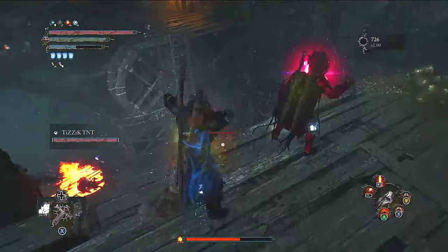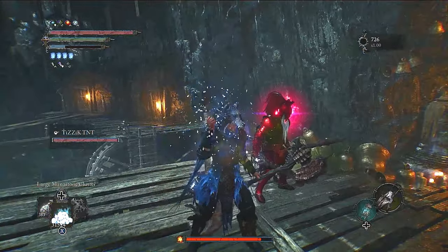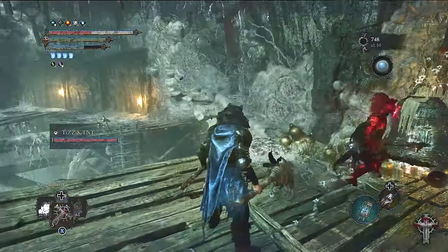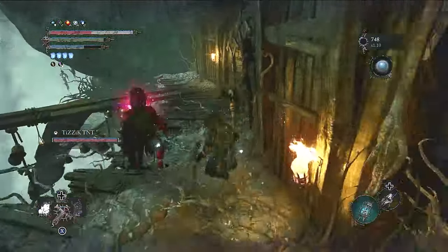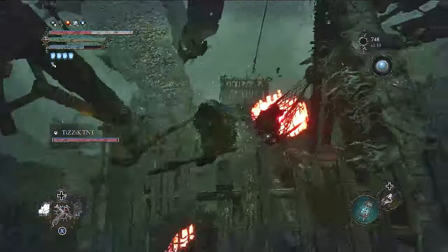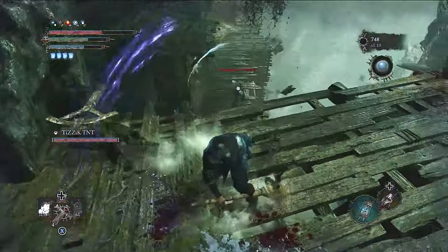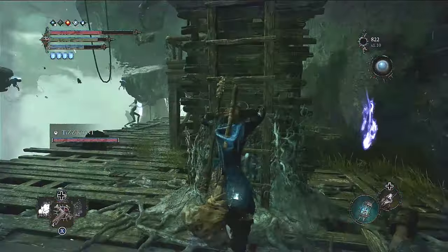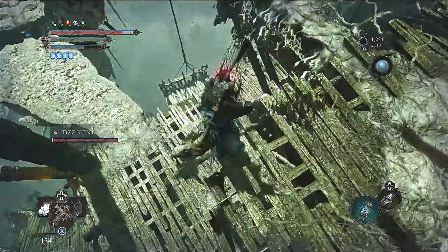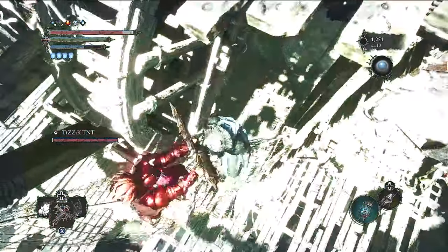Once you actually get here to the Vestige, you want to kill all the little Radiance Mages or Hags, plus the Cagehead Bros on the top and bottom. After you kill the enemies in the area, you want to go straight into Umbral. He's about to show me exactly where we need to go — it's right here on this net. Also, another thing to note is that certain enemies, like the little mages that pop up here in Umbral, can spawn in randomly. So be on the lookout for those guys because they can actually shoot you and knock you right off this.